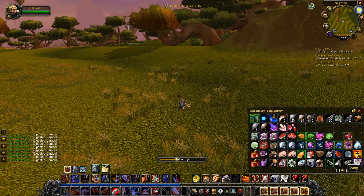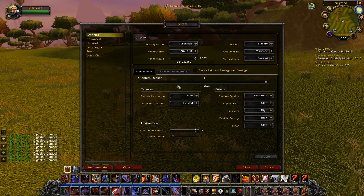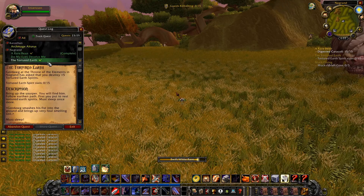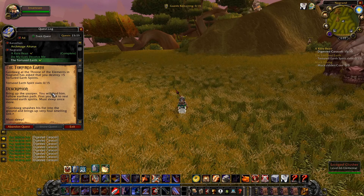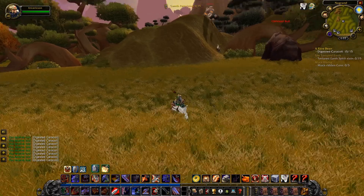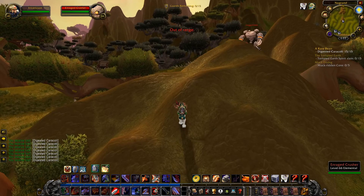So now we can turn back on the grass. It's a system. Alright, what's next? Tortured Earth Spirits. That's an Enraged Crusher — that's not the same thing. Find spirits in your mountains, your hills, your rocks, and your earth. Put them to sleep — we can try. When it says Tortured Earth Spirit, it simply means Tortured Earth Spirit.